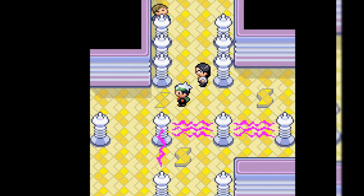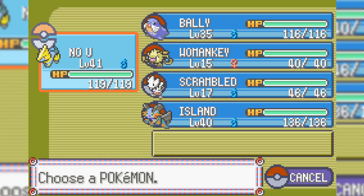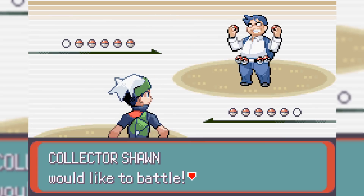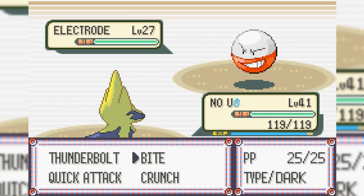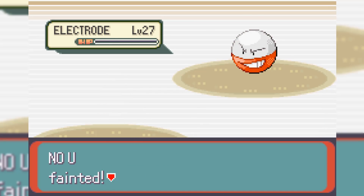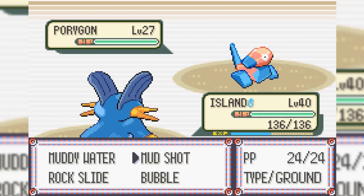After grinding up a few levels, we do make it past these really annoying trainers, as we only have one more left. I know Yeet is at level 41, so I'm pretty confident that nothing could take us out. Collector Sean sends out a Koffing and we take it out with one Thunderbolt. Next up is Electrode, and I literally say in the stream, 'What's he gonna do, explode on us?' — and yeah, he does. Oh gosh dang it. No U was one of our strongest Pokemon, and it goes down to some random trainer's Electrode with Explosion. Oh my gosh.